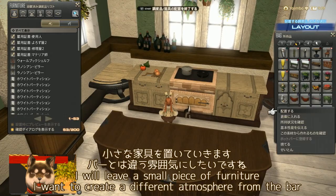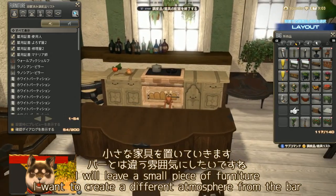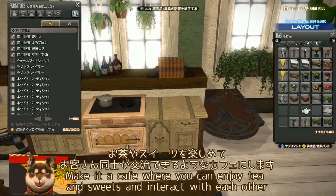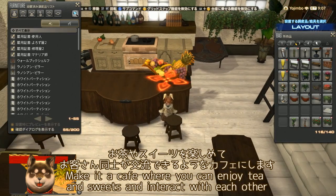邪魔にならない程度に、今回は緑はとどめておきます。小さな家具を置いていきます。バーとは違う雰囲気にしたいですね。お茶やスイーツを楽しめて、お客さん同士が交流できるようなカフェにします。